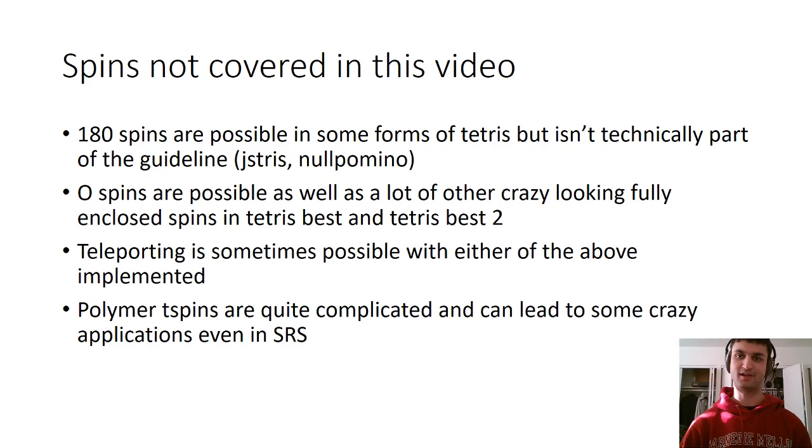So the spins that I don't cover in this video, I just don't think are that relevant. You can do some cool stuff with 180 spins, which are possible in Jstris and Nelpomino, but it's technically not part of the guidelines so I'm not really going to cover it. In Tetris Best and Tetris Best 2, there's all sorts of crazy teleporting where a piece outside can spin into a completely enclosed cavity, but that's not guideline and it doesn't really happen in most multiplayer settings. Also, polymer T-spins are pretty complicated even in SRS, and I mentioned them briefly on the T-spin slide, but I'm not going to get super in-depth since those can get a little complicated.